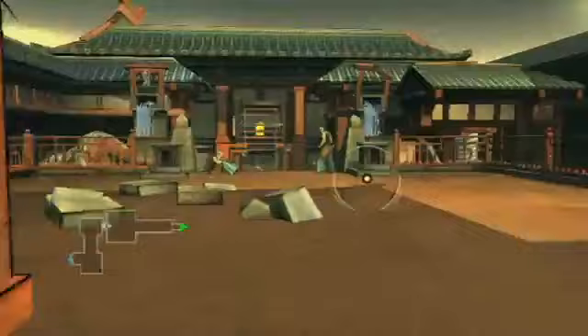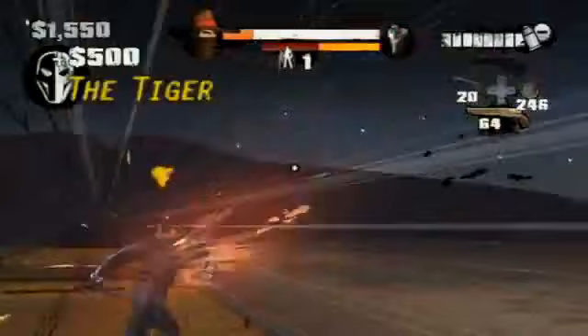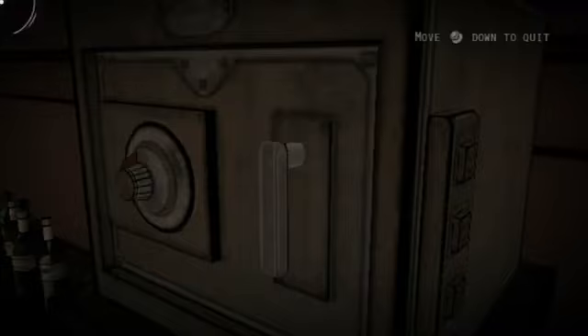Rather than sticking to the Asian gangster theme of the original game, Red Steel II opts for a blend of East and West — from a run-down Japanese city with Old West accents, to an actual ghost town, to a gunfight through a speeding locomotive. There's a wide variety of locales to fight through. Treasures and secrets are hidden in each area waiting to be discovered, stowed in breakable crates or locked safes. Cracking a safe involves a gesture-based mini-game, and you'll find other activities in the game that involve similar challenges.